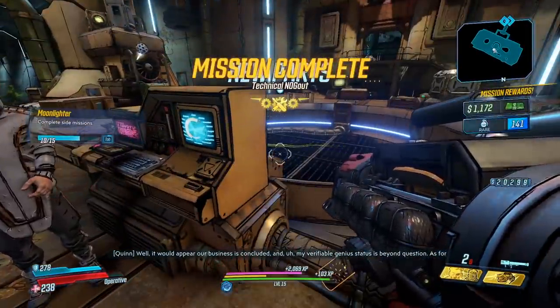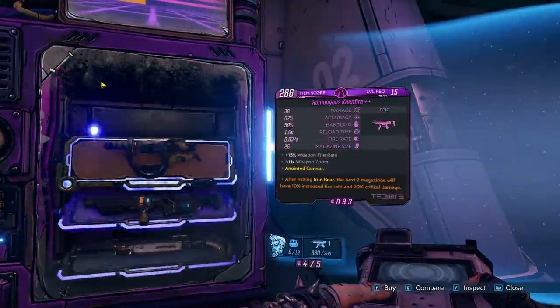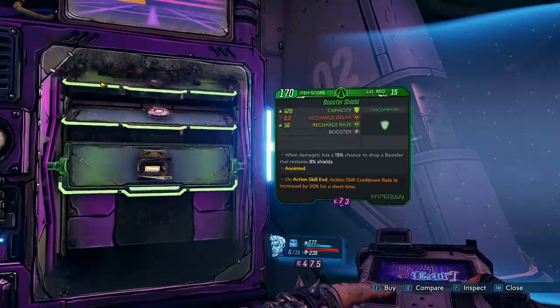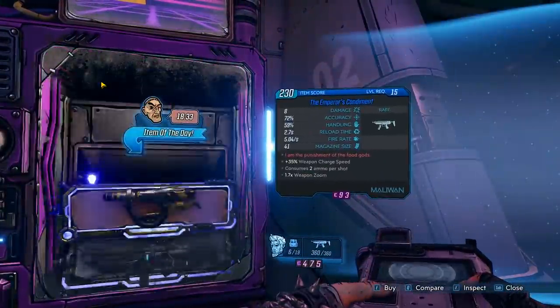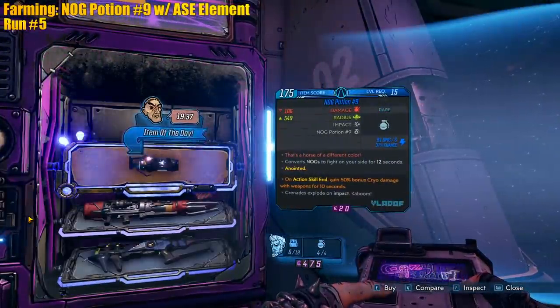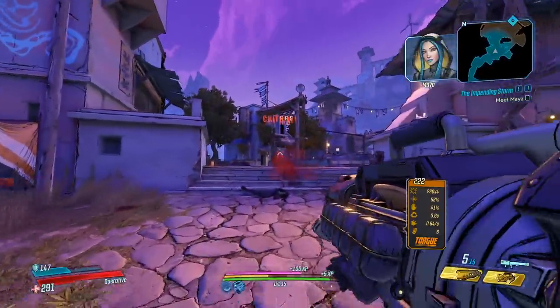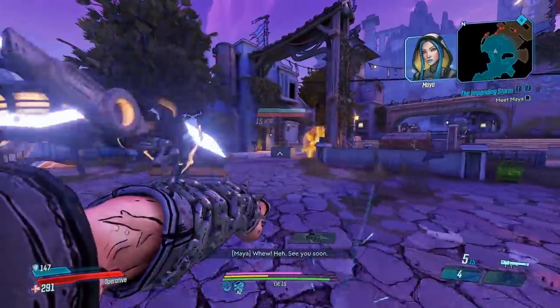Let's go to the crazy old vendor and get our action skill element. I don't care about the grenade at all, I just want the action skill element, and that's it - because normally you cannot roll grenades in this vendor besides your mission items. Cryo - you know what, that should be okay. Cryo or radiation would have been fine.